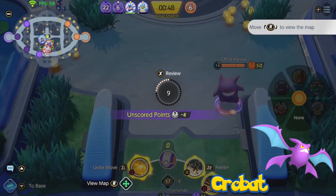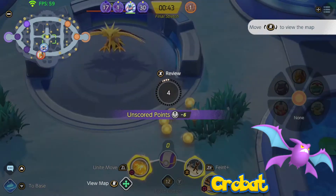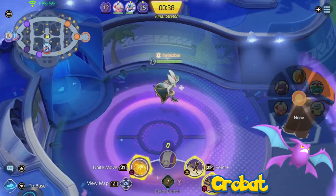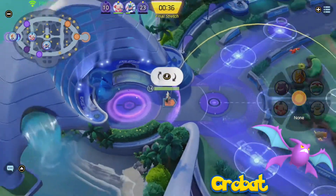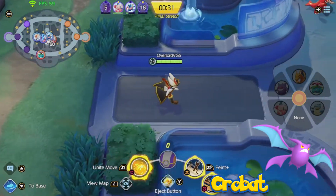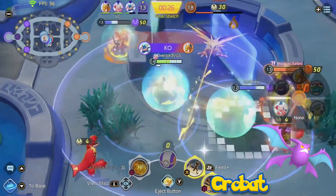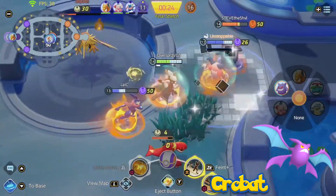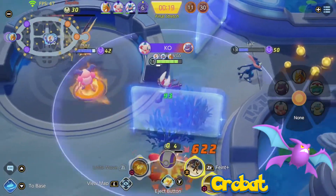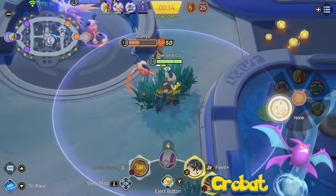Sludge Bomb would be pretty similar to Gengar and Venusaur — choosing where to fire the attack while poisoning in an AoE. Brave Bird can function similarly to Talonflame's, being a dash where Crobat dives in for big damage while taking some recoil itself. Hurricane could act like Cramorant's, causing a knockup and stun. The AoE could be a little bigger to capitalize on grouped enemies. A difference could be that instead of landing back where they started, opponents caught in the move fly in random directions once reaching the top of the Hurricane — depending on where they land could change the outcome of a teamfight.